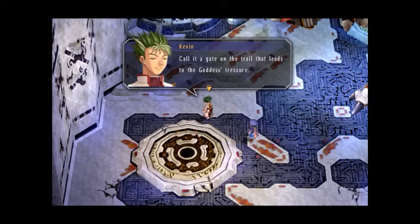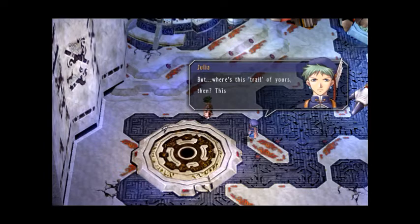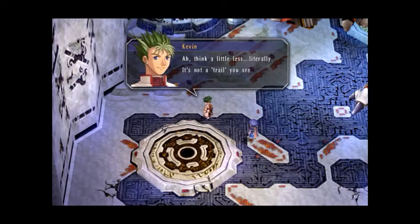I think there's some sort of gate. Call it a gate on the trail that leads to the goddess's treasure, and the thing that opens it is a black key called a gospel. If you think about it like that, the auroral being AWOL makes a lot of sense. But where's this trail of yours? According to the Professor, the ruins extend no further. Think a little less literally — it's not a trail you see with your eyes or normally walk. It could be the septium veins that run through the earth.